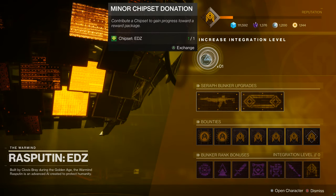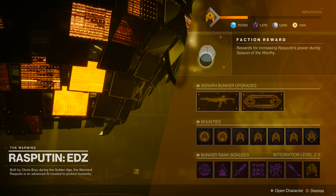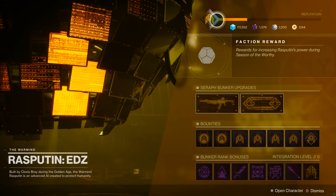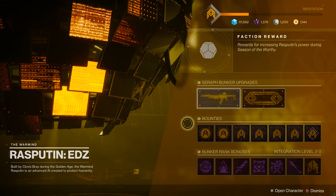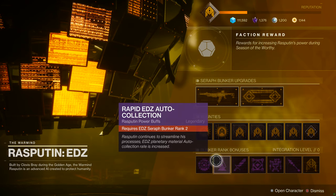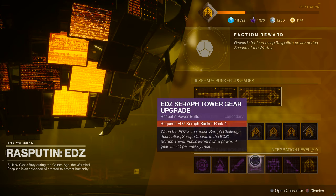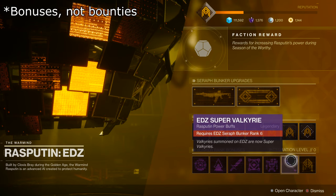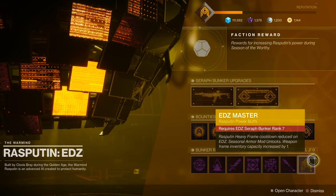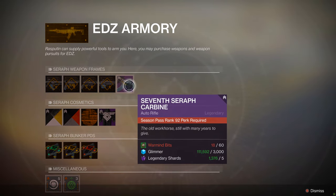So that's how the initial upgrade system works. You earn War Mine Bits, purchase rank upgrades, and those rank upgrades get you chipsets. Once you've done that, you can donate additional chipsets to earn reward packages from Rasputin and upgrade your Seraph Bunker. Upgrading your Seraph Bunker unlocks access to Bunker Rank Bounties — it's similar to how upgrading the Tower Obelisk last season granted more and more benefits.